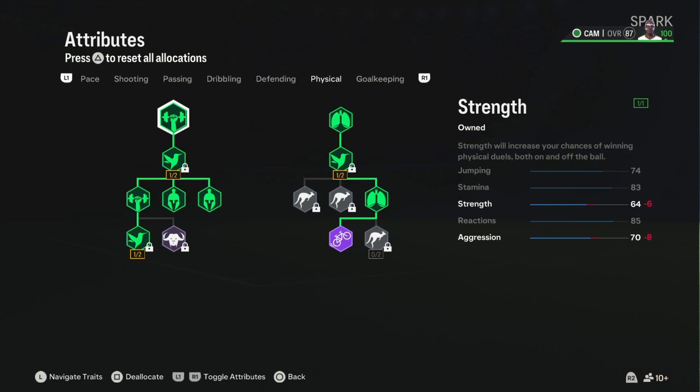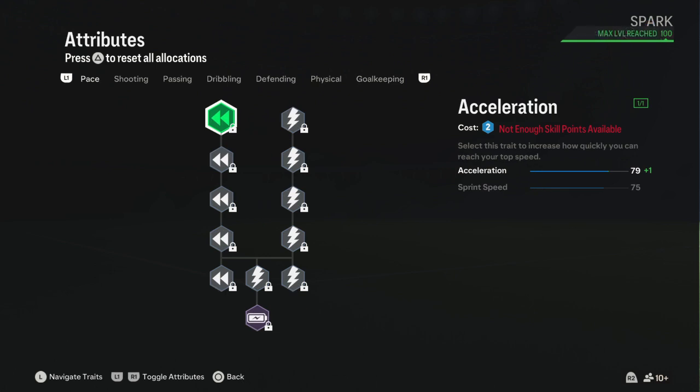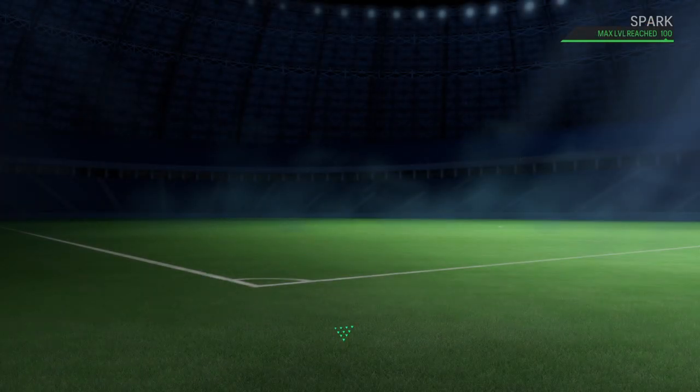For defending I didn't put much. Physical she's quite high — 68. Going into the physical details: jumping is 72 on the card, I made it 74. Stamina on the card is 81, I made it 83. Strength is 61, I made it 64. Aggression is 70. Reactions on the card is 77, I made it 85 — so I made certain attributes higher based on the build.